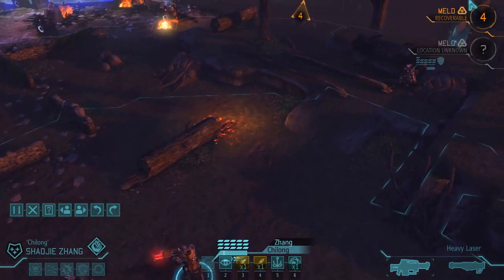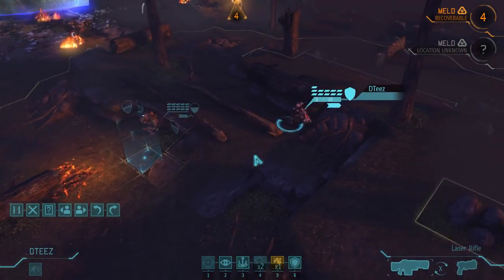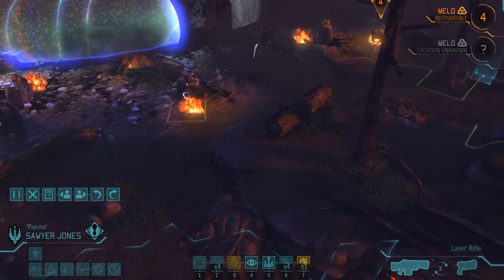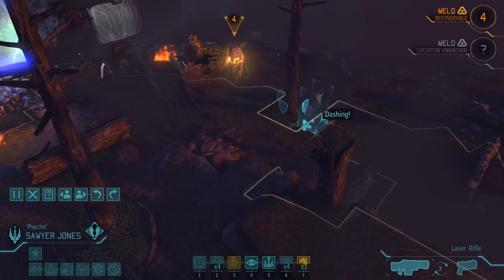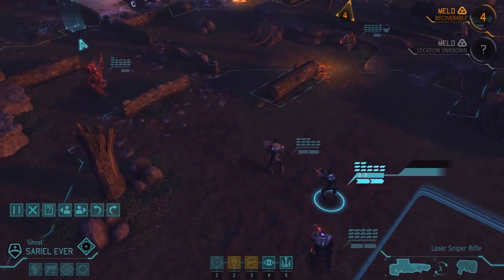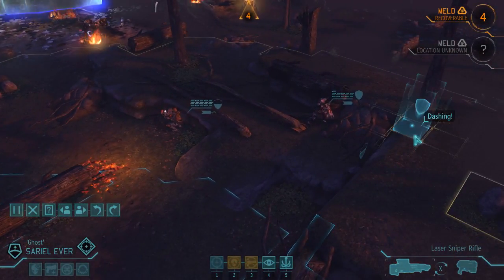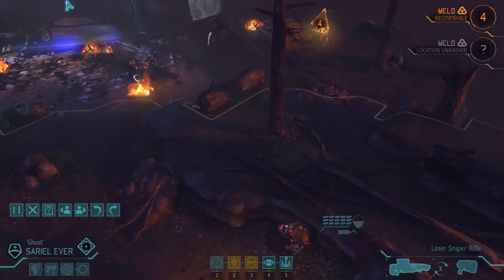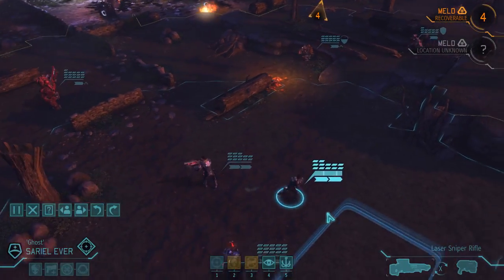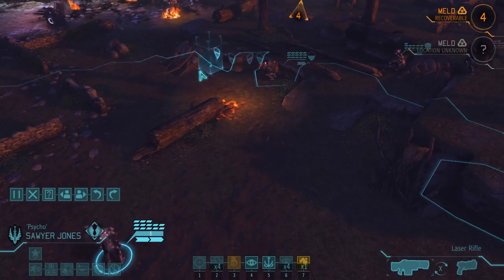Then Zhang — moving to position. See anything? No. Then Sawyer — there's a good spot, maybe. I don't want you to go there. Where is our sniper? Here — you need to go into some sort of elevated position. Like there wouldn't be bad, right? Dash over there, and Sawyer right here.